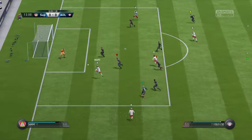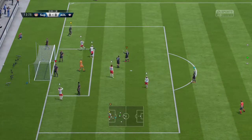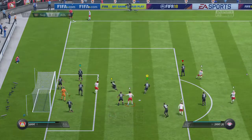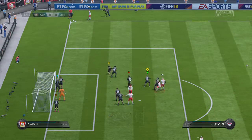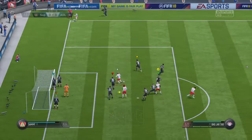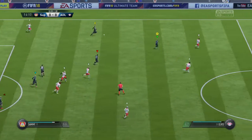Attacking now, a real chance here out in front of goal. He can only put it behind for the corner. And in it goes — it's under-hit, the corner, and the man at the front post gets it away.